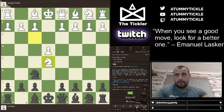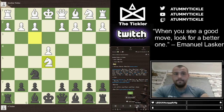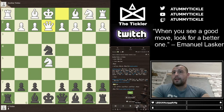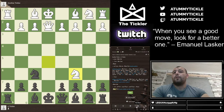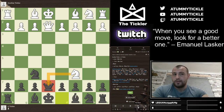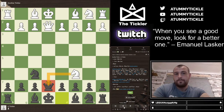Do not take on e4 immediately, because if White knows what he's doing — if he knows the Petrov — you're going to have a very terrible game. I'll show you why. After Black takes on e4, White, knowing what he's doing, is going to play queen to e2. After we move the knight back, White can play the knight to c6, which is a discovered check on the king and an attack on our queen. Even if the queen blocks, it's still an attack on the queen — so we're going to lose the queen. That is the trap for White to play against us if we are playing the Petrov.